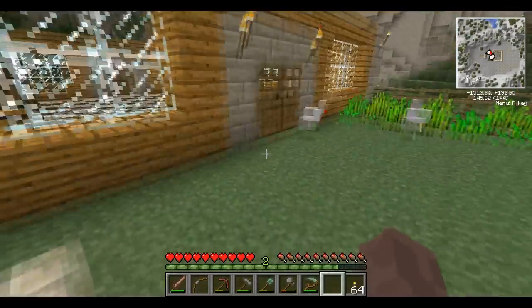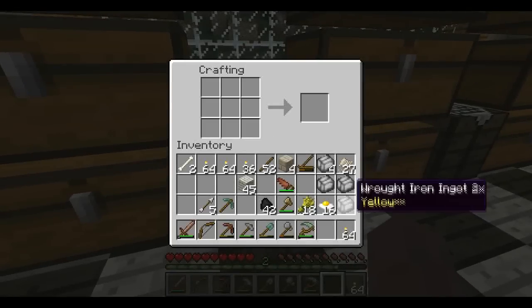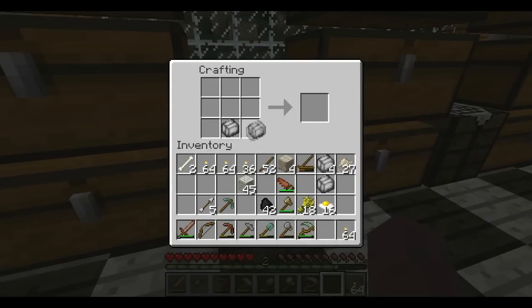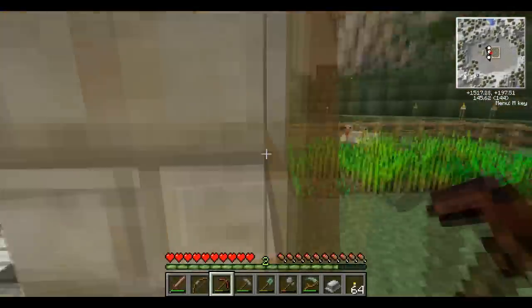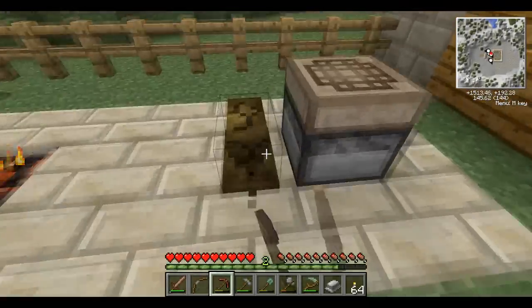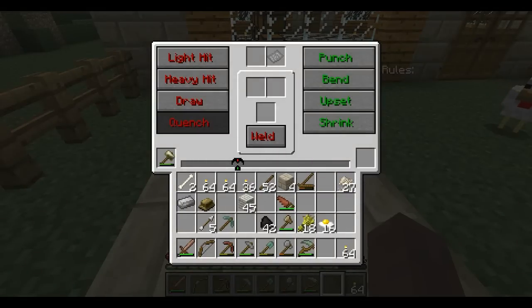Let's leave it in there while we go craft our newest — let's do it. Here we go — da da da! Wrought iron anvil! Let's do it! Oh, it's blue looking — that's cool. I like that.